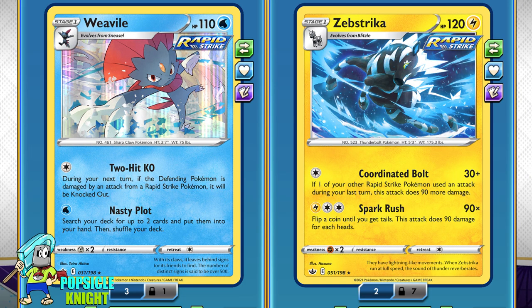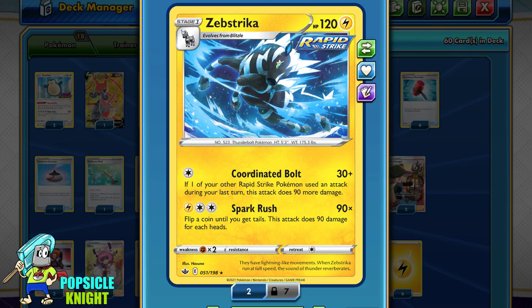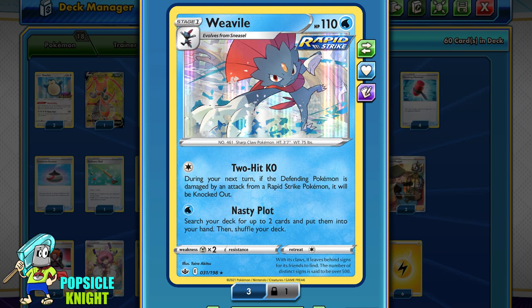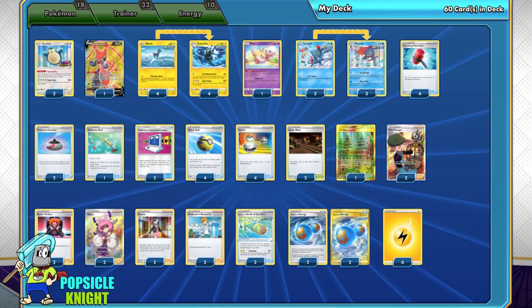Weavile and Zubstrika make a really good combo. These are awesome single prize cards that can use attacks for as little as one colorless energy. From the games I've played with this build, I've found that the Zubstrika-to-Zubstrika combo can be really good against one-pricer matchups, and Weavile's 2-hit KO works well when your opponent uses two or three prizers. Even if your Weavile gets knocked out, the prize exchange will still be in your favor. Weavile is good with Zubstrika since Zubstrika's attacks are still pretty low, but Weavile can make it easier to knock out even bulkier Pokemon. Overall, I think this Weavile-Zubstrika combo is great.